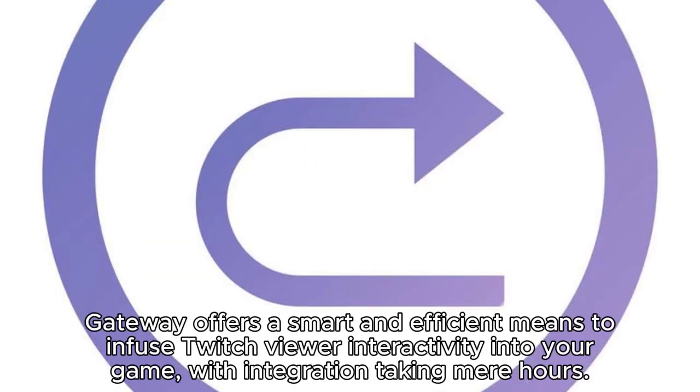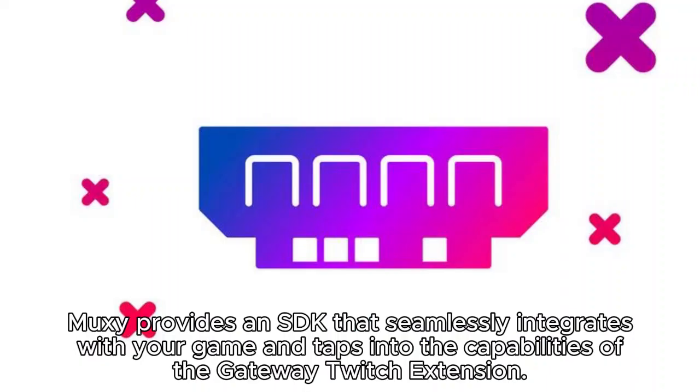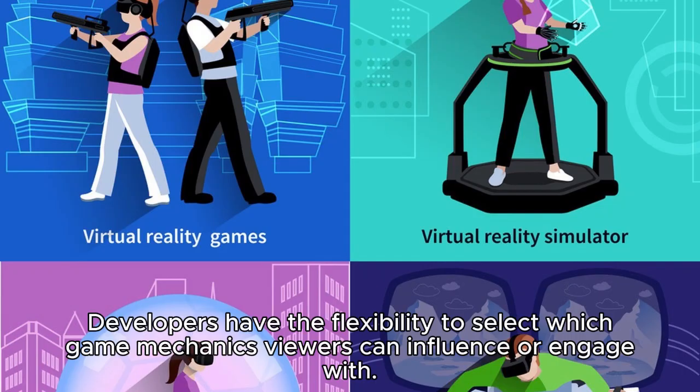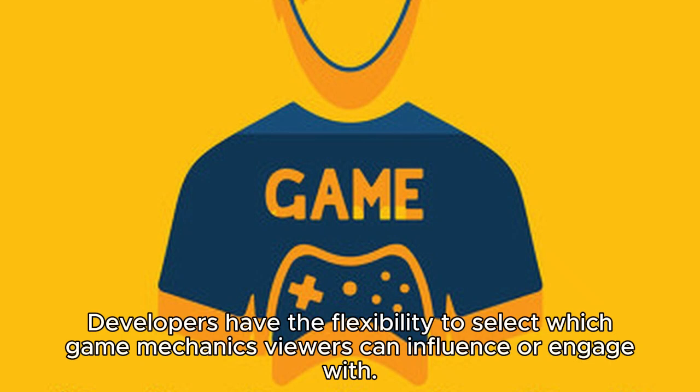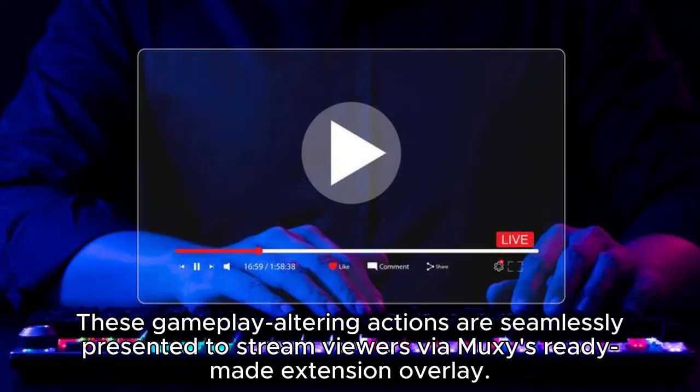Gateway offers a smart and efficient means to infuse Twitch viewer interactivity into your game, with integration taking mere hours. MUXIE provides an SDK that seamlessly integrates with your game and taps into the capabilities of The Gateway Twitch extension. Developers have the flexibility to select which game mechanics viewers can influence or engage with, and these gameplay-altering actions are seamlessly presented to stream viewers via MUXIE's ready-made extension overlay.